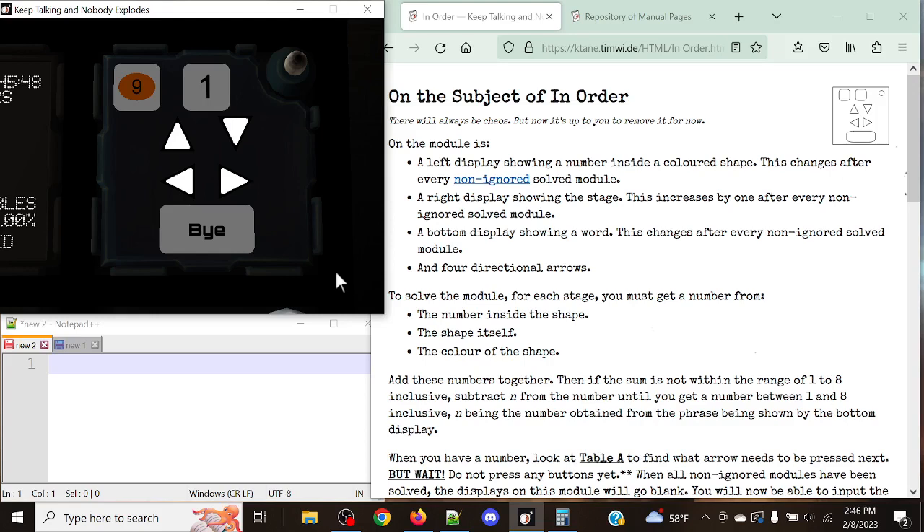This is the way the module looks. What we have here is a series of four-directional arrow buttons, which will be used for our submission. We have a display up in the top left, which is going to be the information that we're going to note down, as well as a word in the bottom, which we're going to note down as well. The stage counter will be up at the top — in this case, one — and that will always be one, two, or whatever it is, based off of the stage.